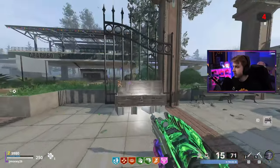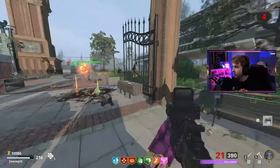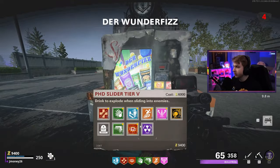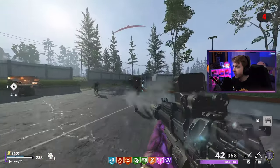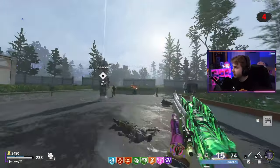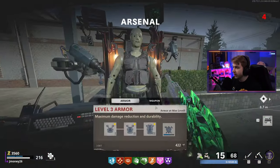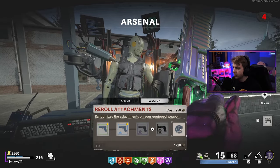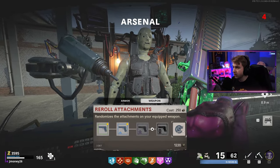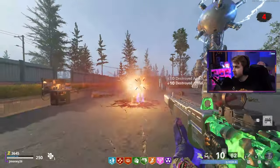Maybe we hit the box one time just to see — wonder weapon please. Nope, it's the Bullfrog. One more time — the RPK. Whatever. Any other perks I can get? Let's get PhD. Deadshot would be nice for the boosted critical damage. It's not really going to help my aim since I'm on keyboard and mouse, but whatever. I could try to reroll the attachments — let's try it. It keeps giving me the same thing. We might be coming out of this worse off than we started. Let's move on.